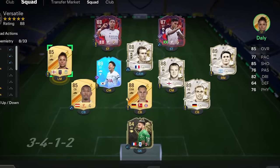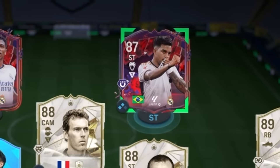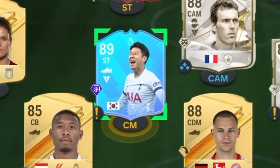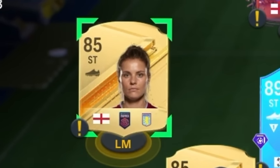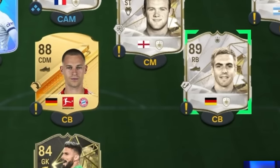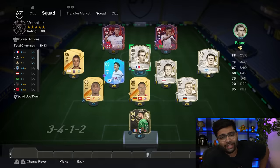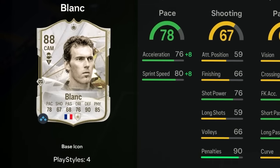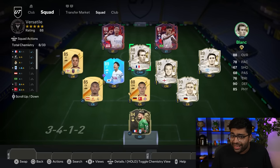Bellingham at striker, just like what Real Madrid are doing — thankfully we can use Rodrigo at striker too. Heung-Min Son is going to be playing as a centre mid. Rachel Daly at left midfield. Alaba at centre back — that's a good thing. Kimmich and Philipp Lahm also at centre back. But wait — where's Laurent Blanc? He's playing in the CAM position with that 68 passing and 67 shooting. I don't know what he's going to do there. Thankfully Giroud is still in goal. This team is going to have to prove its versatility.